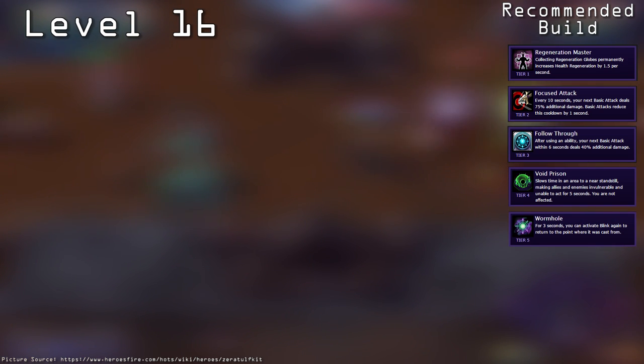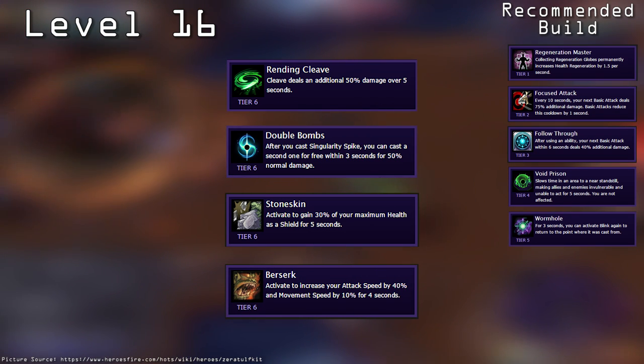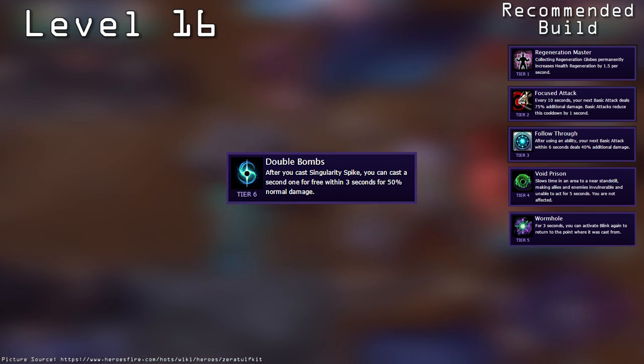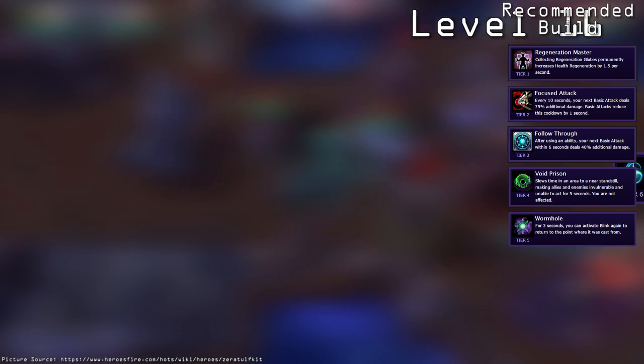At level 16, you have the option between Rending Flea, Double Bombs, Stoneskin, and Berserk. Of these four, I recommend taking Double Bombs. Double Bombs allows you to cast a second Singularity Spike that does 50% damage within 30 seconds of casting the first one. This is a great way to slow an enemy enough to finish them off or to allow yourself to escape, as well as providing another ability that procs Follow Through.